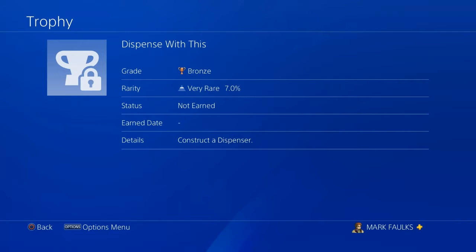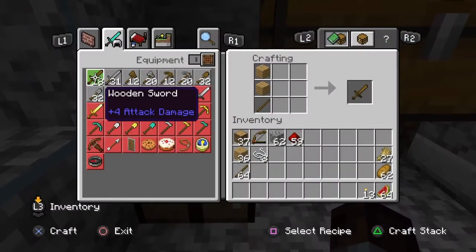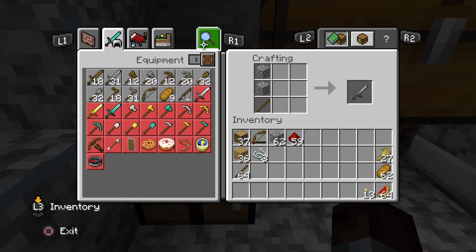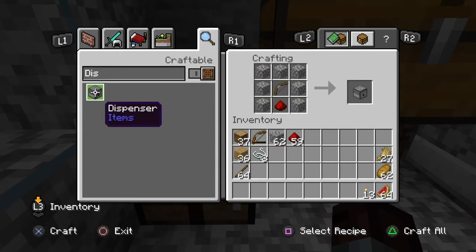The first thing we need to do is go to a crafting table and find out how we build our dispenser. Once we are in our crafting table, simply click on the magnifying glass and type in DIS, which will give you the recipe for your dispenser.